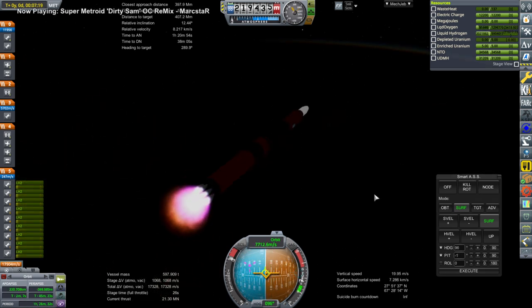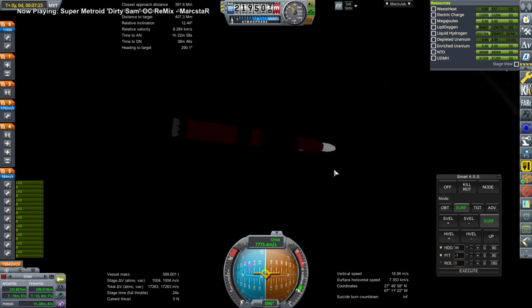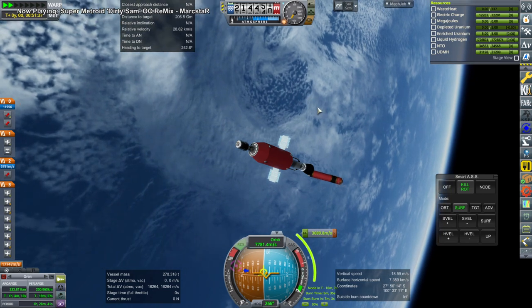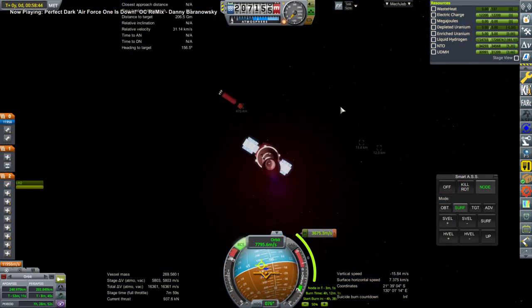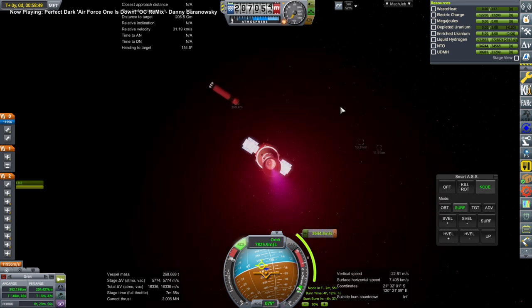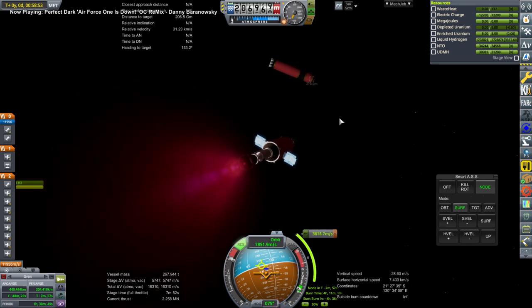Unfortunately we actually bring the core into orbit this time — that was a mistake. We should have probably just de-orbited it and had the payload complete orbit. I'll do that on the next go around with the Big Red, as I call this rocket. But here we have the payload separated from the core and it does its transfer burn to Mars. The core is right there so we sort of have to dodge it a little bit, but we're pointing right at the maneuver node so it wasn't too much of a problem.